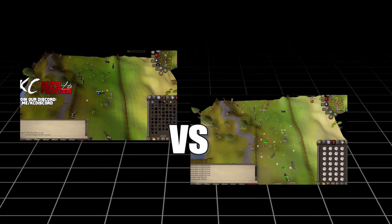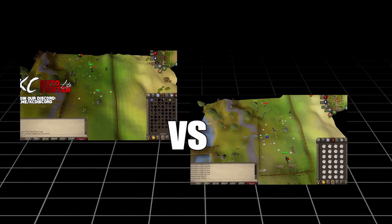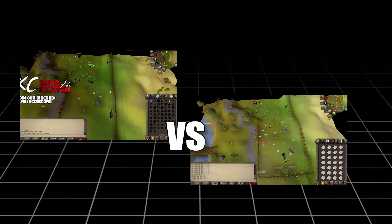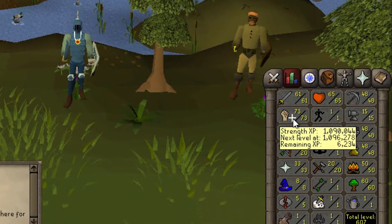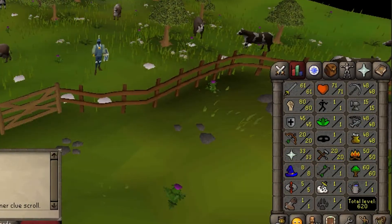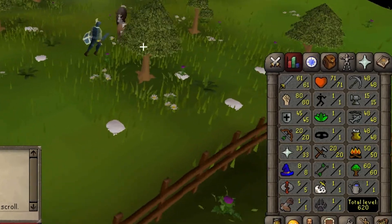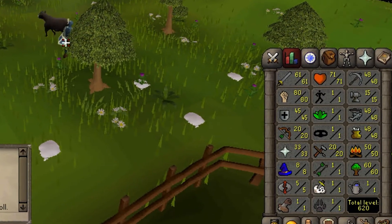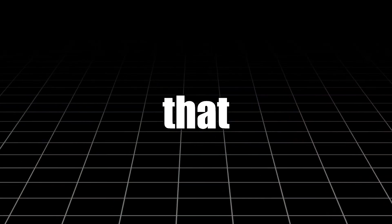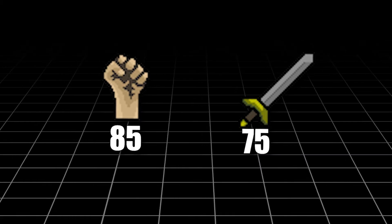I let both bots run head-to-head, and here you can see the stats for each of them as the days of botting progressed. After a while, the DreamBot script reached 73 strength and 71 attack, while the OSBot one hit 80 strength and 61 attack, since I had launched it several days before the DreamBot script. I'm actually quite surprised that these accounts lasted so long. Surprisingly, both eventually hit 85 strength and 75 attack, but then...